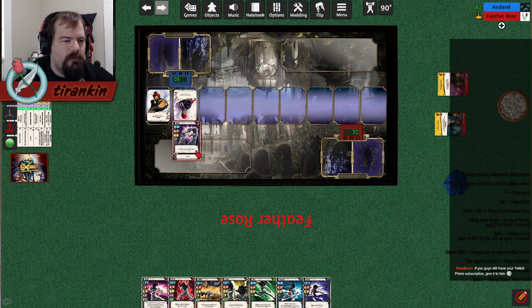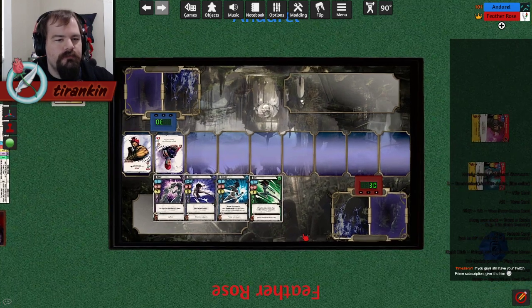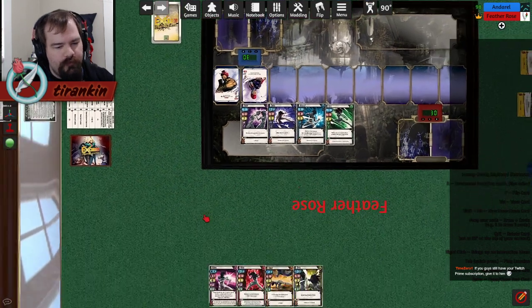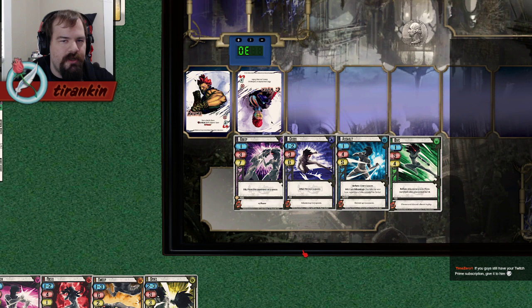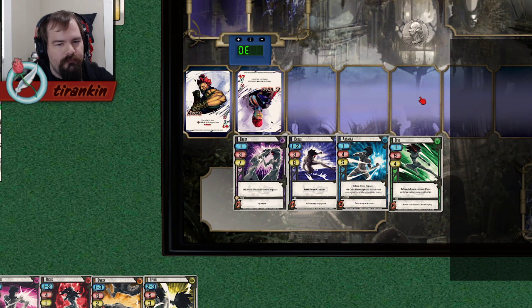Fast attacks are the fastest attacks that hit at their maximum range as defined by the normals. At range 1, the fastest normal that hits is Grasp — Grasp, Cross, and Assault all hit, as do Focus and Sweep, but the fastest is Grasp, which makes Grasp on curve. At range 2, the fastest normal that hits is Cross, making it on curve. That means the speed curve is 7, 6, 5, 4 at ranges 1, 2, 3, and 4 respectively.